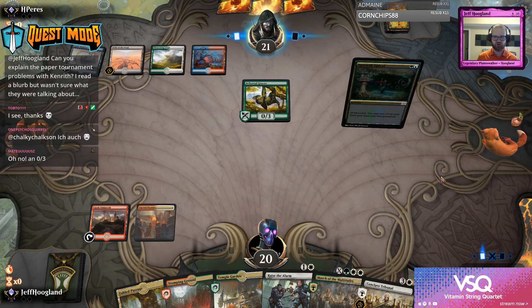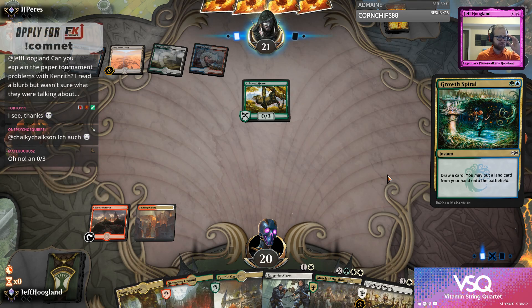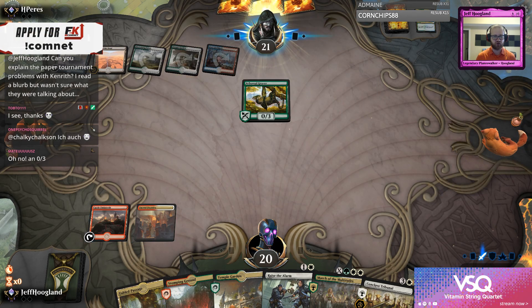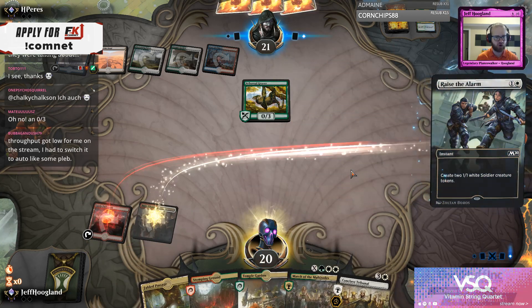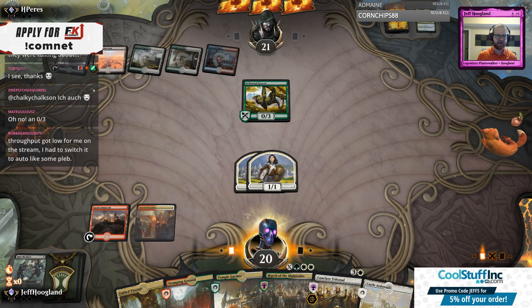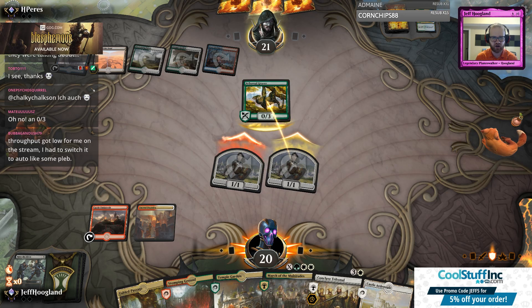Can you explain the paper tournament problems with Kenrith? If you've never experienced Paper Magic the Gathering, the foils are incredibly low quality and curled to the point at which they are marked. The problem with Kenrith is that the buy-a-box card is going to be the most common copy of it, which only comes in foil.